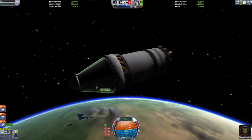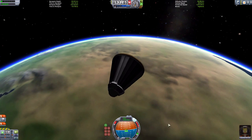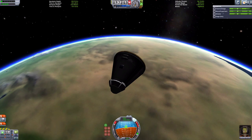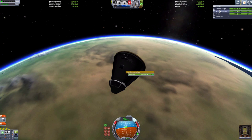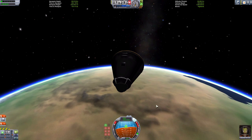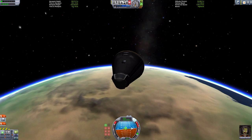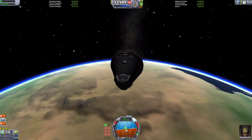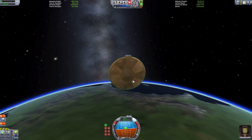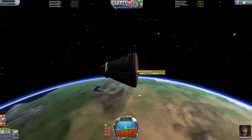Now for re-entry, and the reason why we added the heat shield. Press spacebar, revealing your heat shield, which will protect you from the friction of the atmosphere. Now make sure your electricity charge is staying at a good level. What you want to do is keep your capsule pointing at your retrograde marker. That way, when you're coming in, the air will hit the bottom of your capsule and the heat shield will protect you. Right-click on that to show the ablator, and let's come out to the atmosphere.